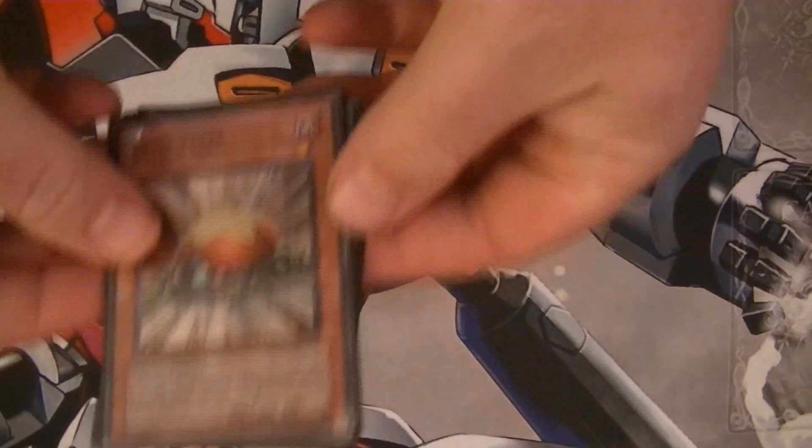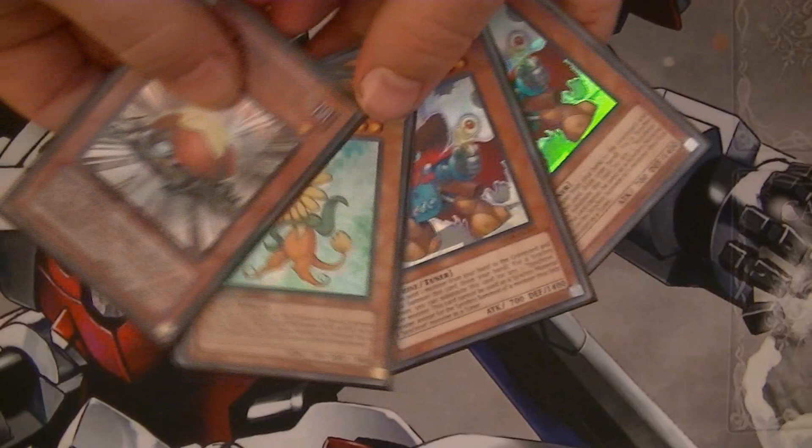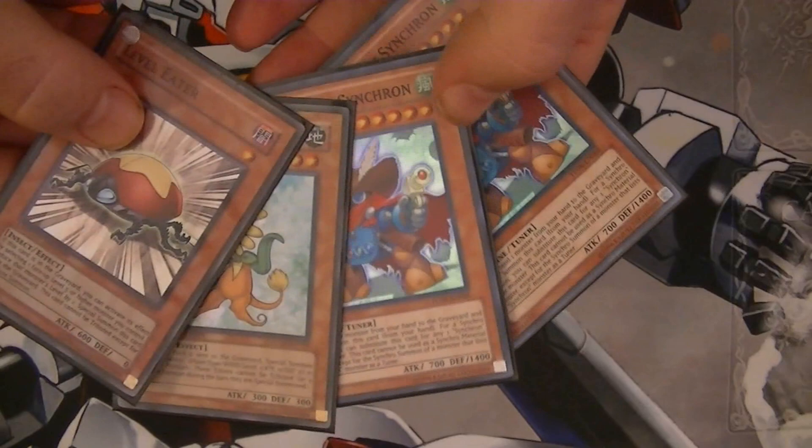For our next combo to get Quasar out, it requires these four cards: Level Eater, Dandelion, Quick Draw Synchron, and another Quick Draw Synchron. So if you have these four cards in your starting hand, you already have Quasar, and I'm going to show you how to do it.